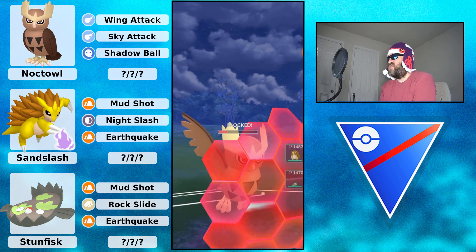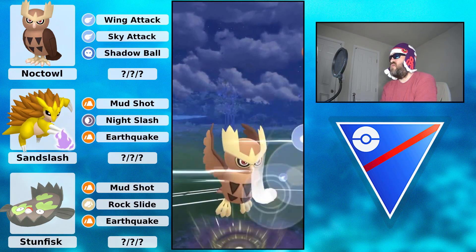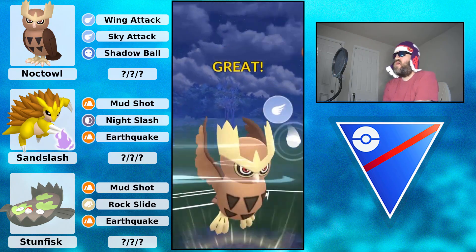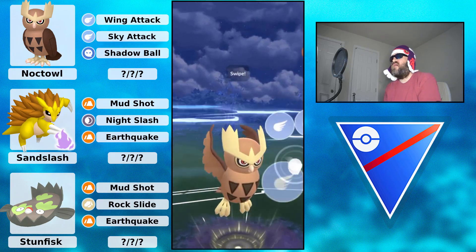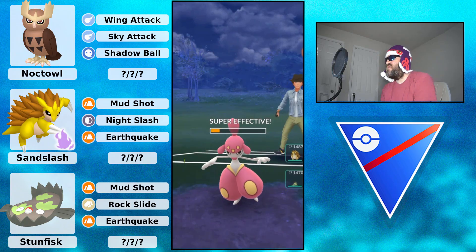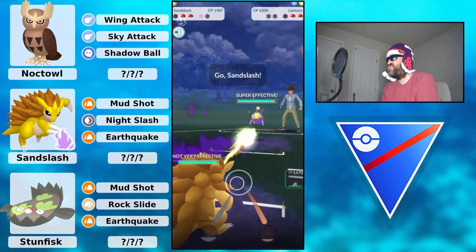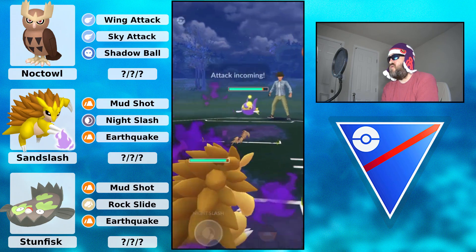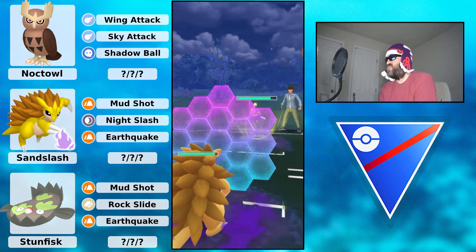We're going to see a shield protecting from that Ice Punch that would have KO'd. Able to get off this Sky Attack - the opponent goes ahead and shields. But this Noctowl built up two Sky Attacks, so going to be able to get off another one, and that is going to KO. Able to take switch and shield advantage - that is huge.